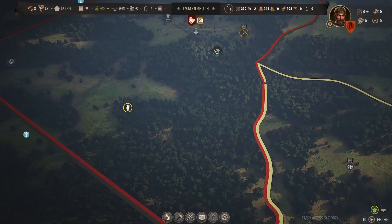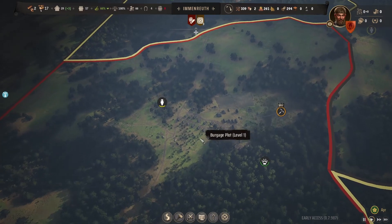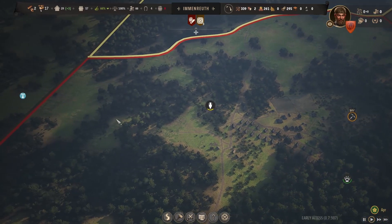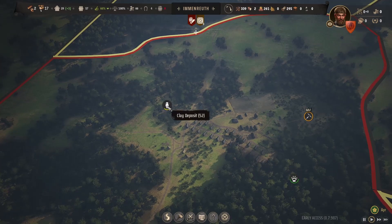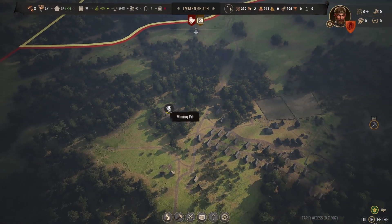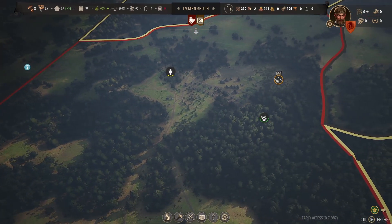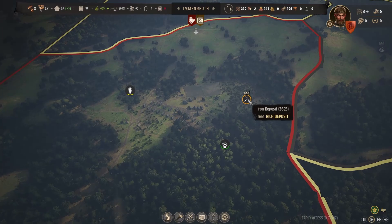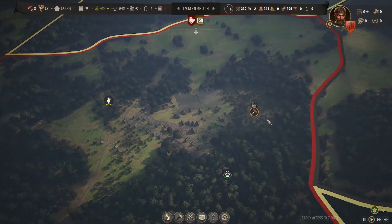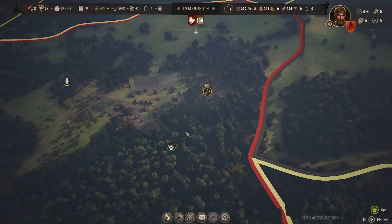Hello and welcome back to Manor Lords. In the last episode we had finally gone to a point where we were starting to expand. We did run out of stone deposit unfortunately, and it looks like this clay deposit is getting kind of low. I assume that's going to disappear as well, because what I read is that unless it's a rich deposit, it's pretty much always going to get depleted. And apparently even with rich deposits you have to upgrade the building.